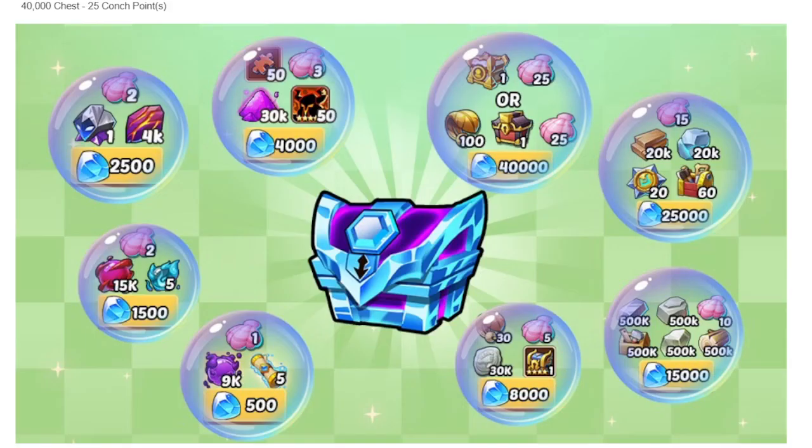We got some new gem boxes — there's a 25k and 15k, which are both pretty good. The 40k I don't really recommend; it's just too expensive to get the artifact. I will just buy the 25k and 15k boxes and skip the rest.